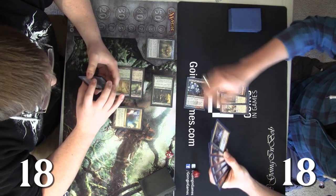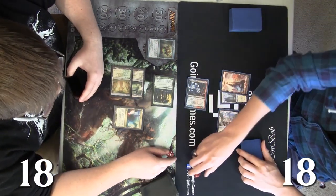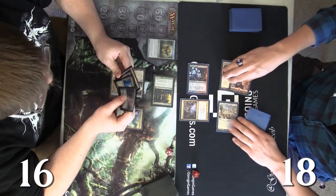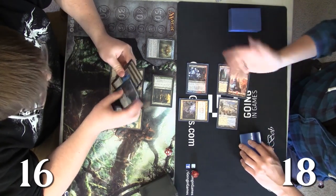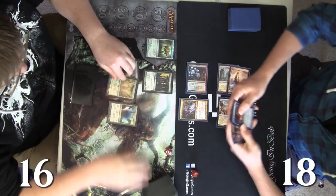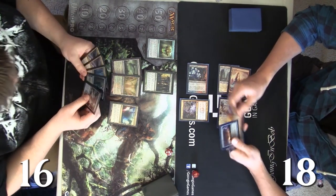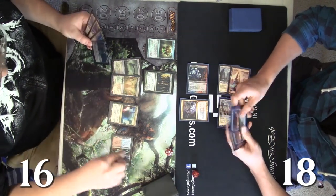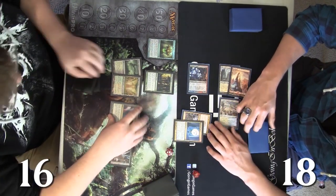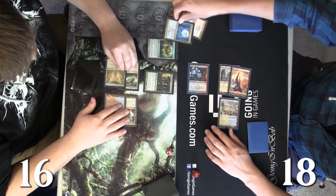It's always better to attack first, so he's gonna beat in with the Frostburn Weird, pump it once, and Andy will go to 16. Then Josh gets out the Goblin Electromancer. Electromancer is in the list because of Prophetic Flame Speaker — if you get two activations off the Flame Speaker and exile two cards off the top, there are a lot of two-cost instants you can make cost only one to maximize advantage. Andy realizes this and plays out the Detention Sphere on the Goblin Electromancer to make sure that's not an issue.